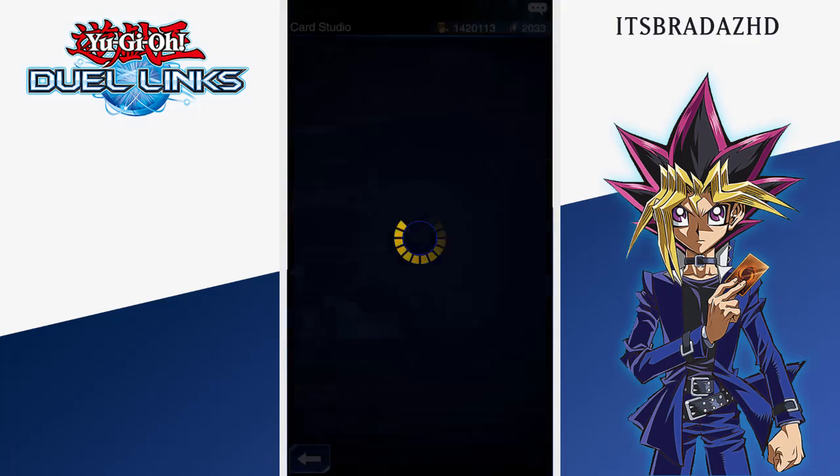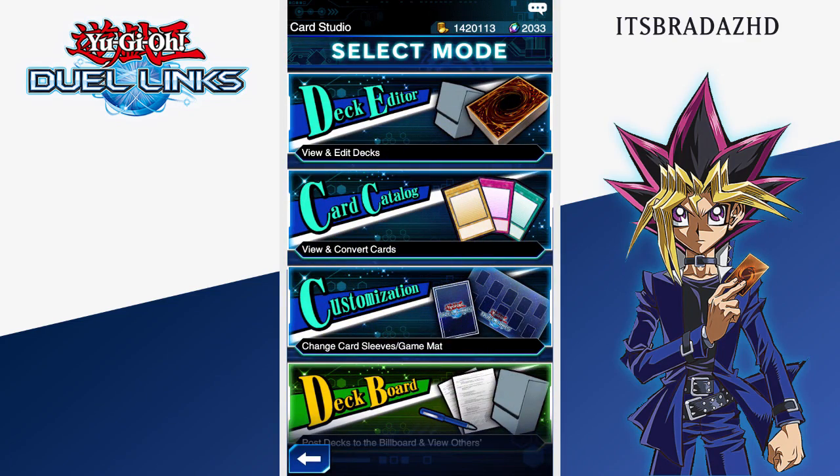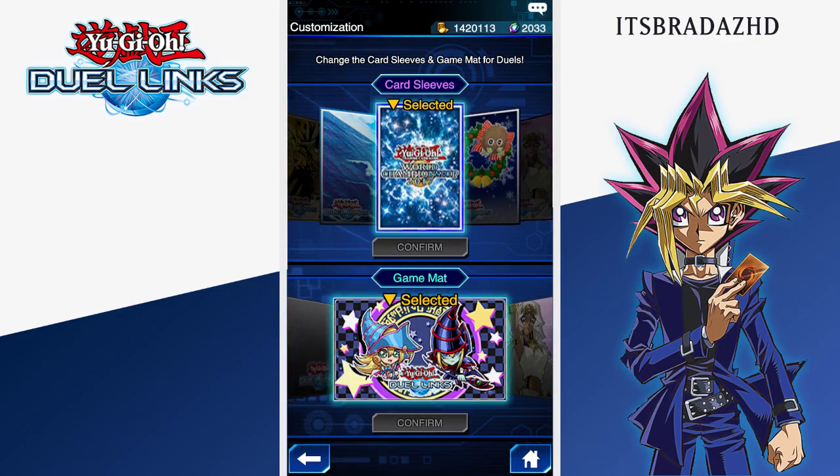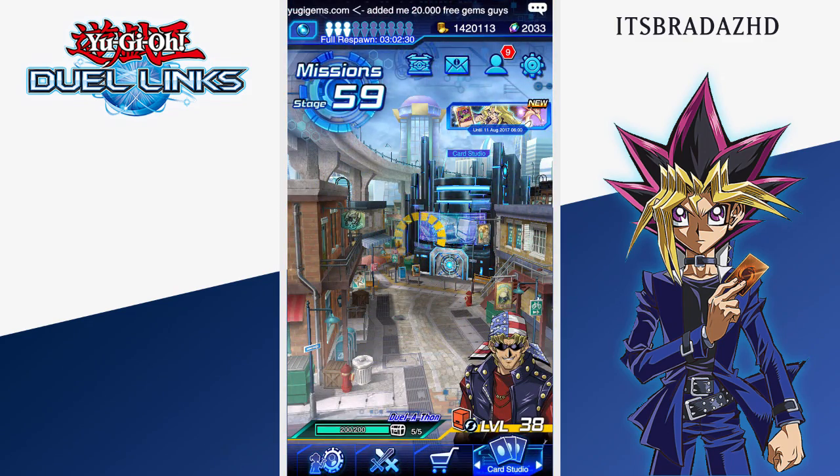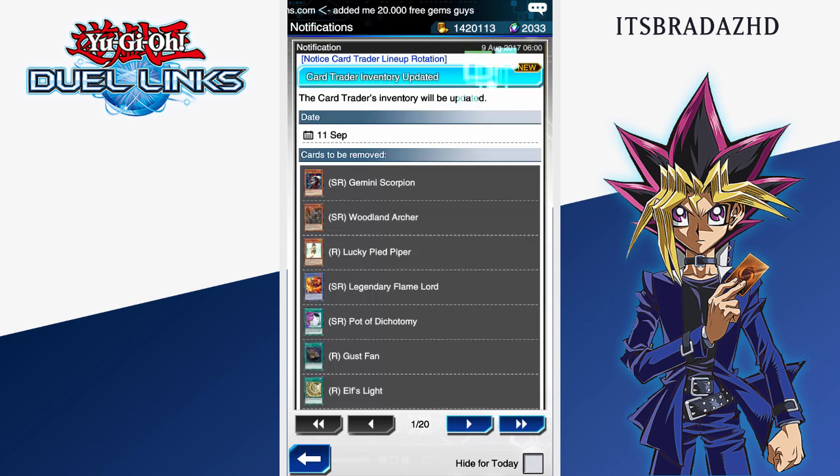It might have meant to just say the card sleeves, but you can get the card sleeves from your gift box when you log in and that's what they look like right there. They're just, I believe, exactly the same as the actual ones you get in the TCG, so pretty cool they're actually adding these to the full game. But let's go through the cards being removed first of all from the card trader.